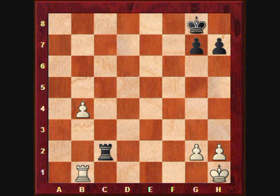In this position, the last move of white was Rook to b1, placing the Rook behind the passed pawn. Now let's see how it continues. The first move of black is Kf7, trying to bring the King closer to the enemy pawn.